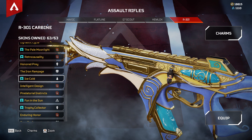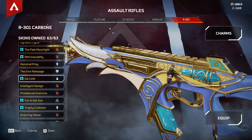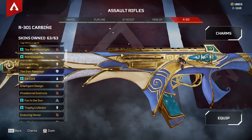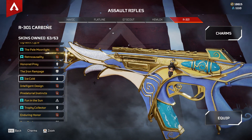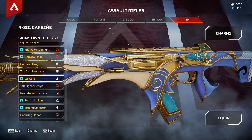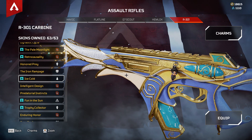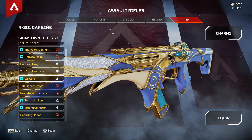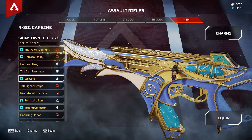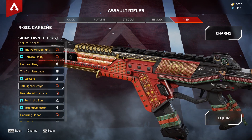This would be like the second event skin for the R301, and it's one of my favorites — I have the random favorite tag on it. It's very clean and slender, not beefy at all. I love the design, and this one pairs with one of Crypto's skins.